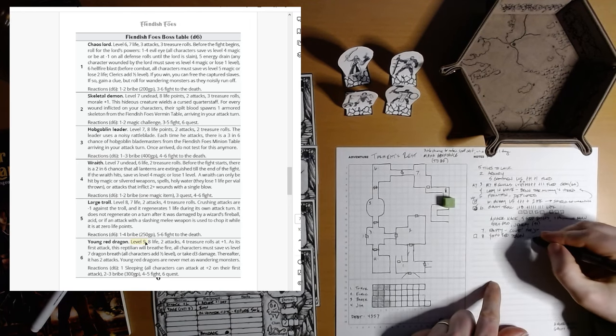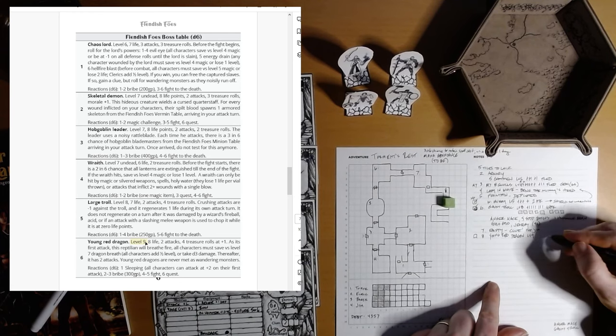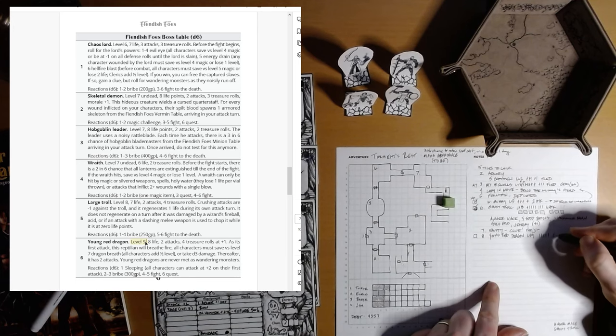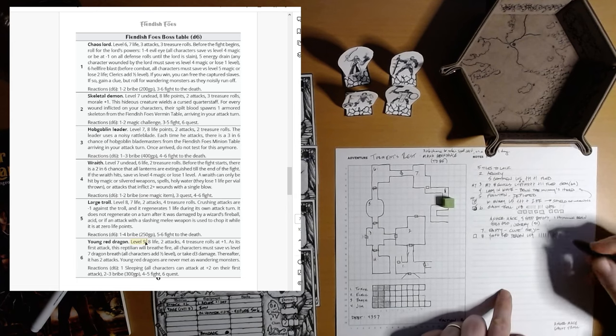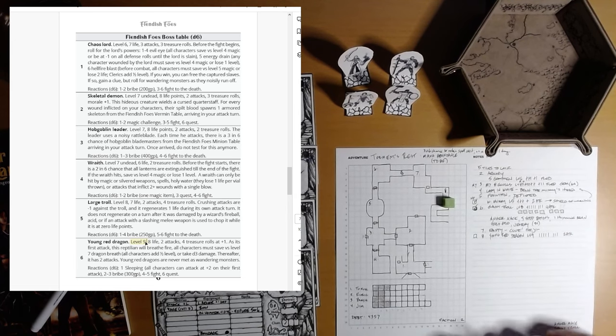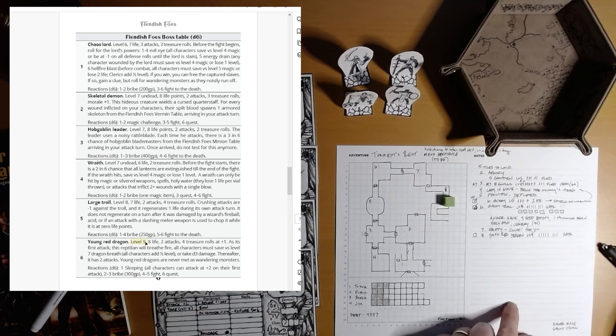We're just attacking. Level 9, it has 8 life. If we do 5 wounds to it, it'll bump it down to level 8. It has 2 attacks and 4 treasure rolls. As its first attack, it will breathe fire - all characters must save versus level 7 dragon breath or take d3 damage. Okay, we're okay. It's gonna be alright. Thereafter it has 2 attacks. Never met a dragon. Okay, here we go - we're going to attack first.